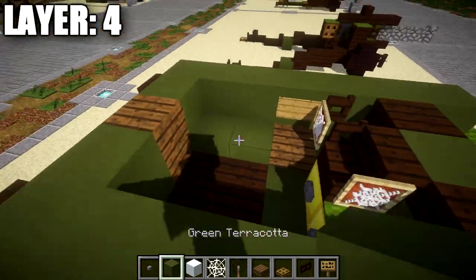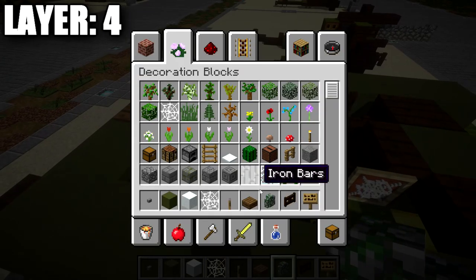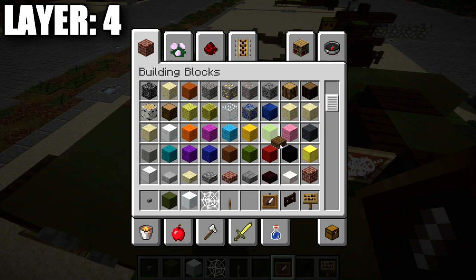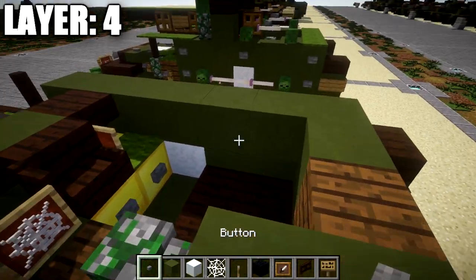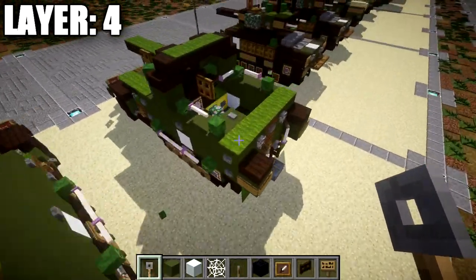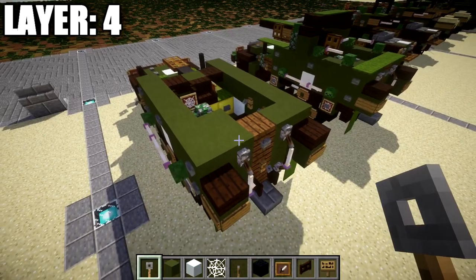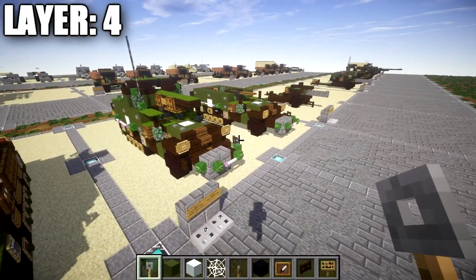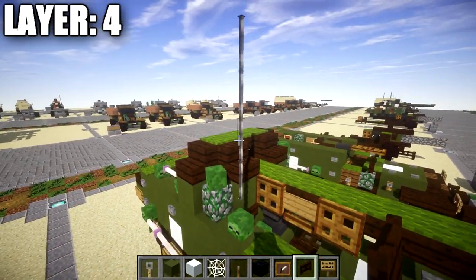For the interior, we place a green terracotta block with a mossy cobblestone wall next to it. On the green terracotta block, we place an item frame with a black wool block inside. On the other side, we add some tripwire hooks for hanging gear on the inside. It's a pretty cramped space, but that's what we have for the interior. That wraps up layer four, and with that we'll move into our last final layers — five, six, seven, eight, and nine — which will include the radio antenna, the top of the gun, and the gun itself.